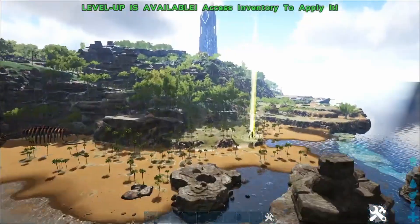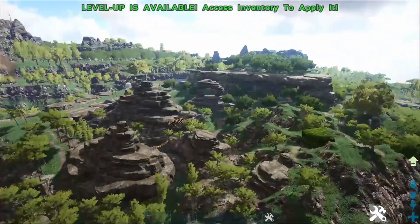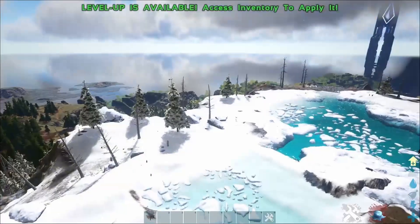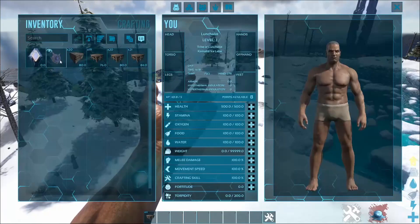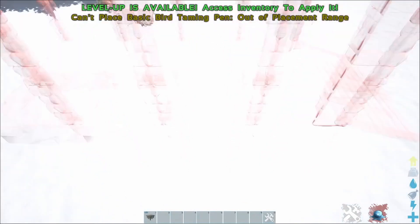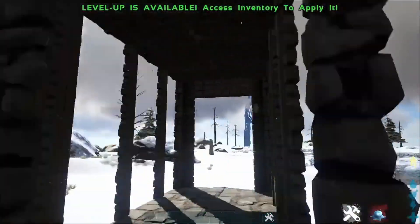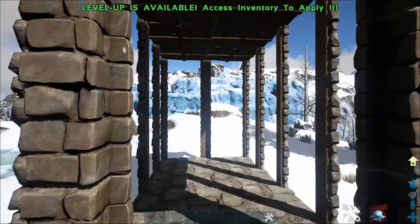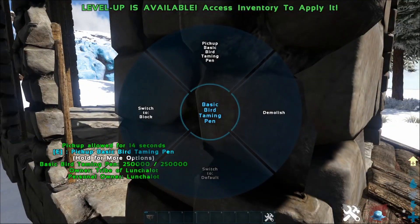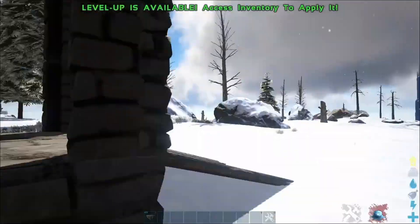The next one is a bird taming pen, so let's find a bird to tame. We need something aggressive — let's find an Argentavis, because Argentavis are what everyone wants to tame. The bird taming pen design is really nice — you run them in there and they get stuck, which is clearly the theory. You do need to add your own gate, but you only need the one.